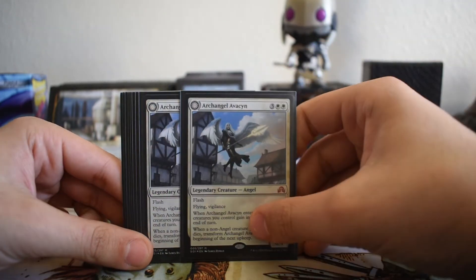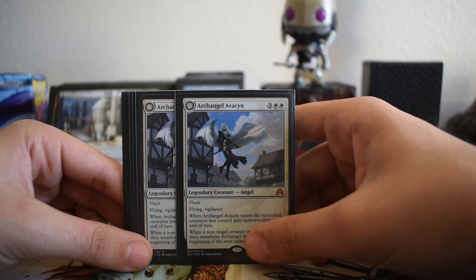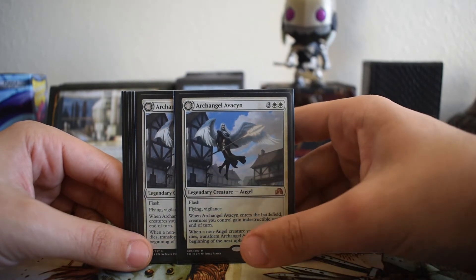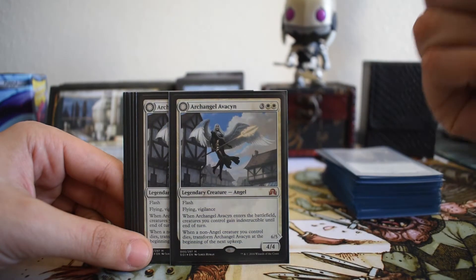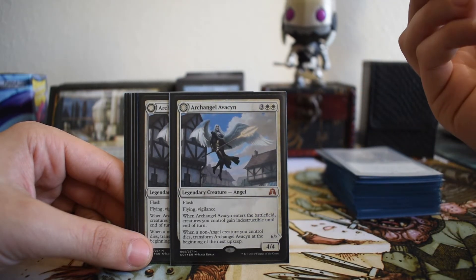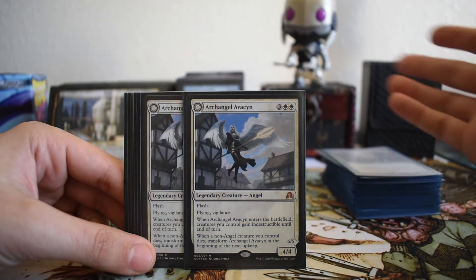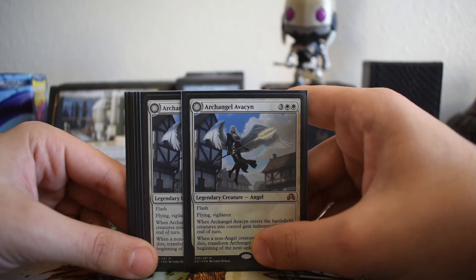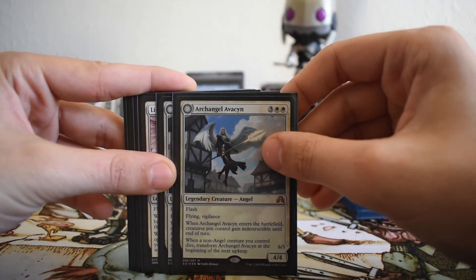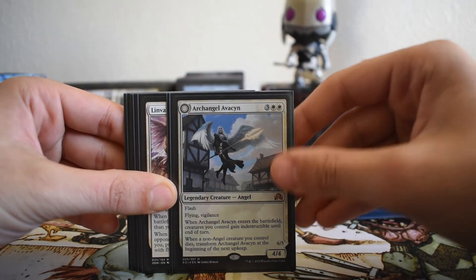We have two copies of Avacyn. As a control deck, our removal is mostly at instant speed and we keep mana open, so Avacyn will often just be cast at end of turn. She can also act as removal — if your opponent attacks and doesn't expect Avacyn, we flash her in to block and kill something. Flash in Avacyn and she gains indestructible — we block and no damage comes through unless there's trample. She can also protect creatures already in play.